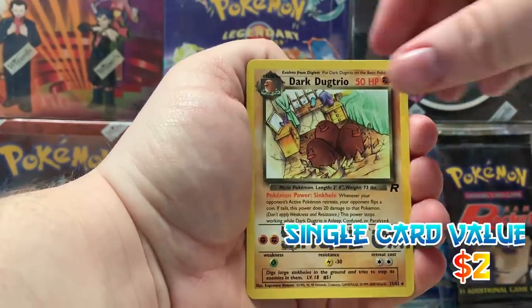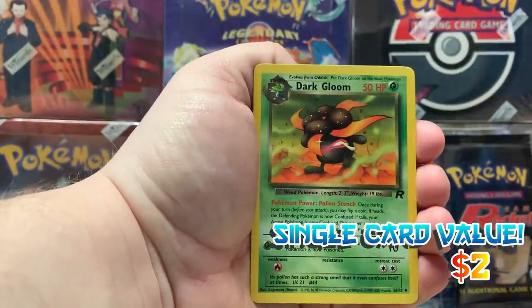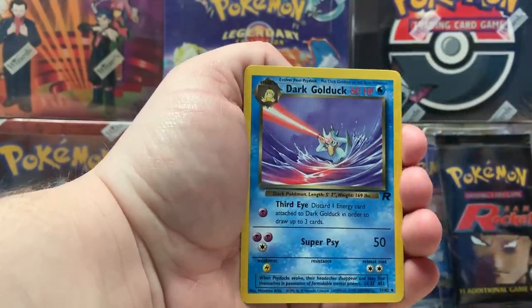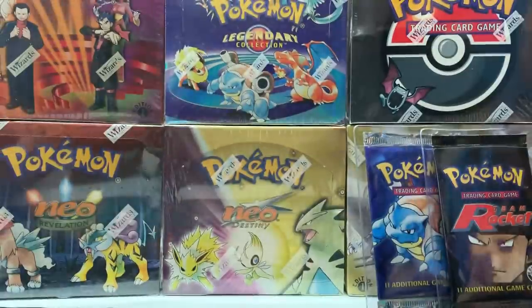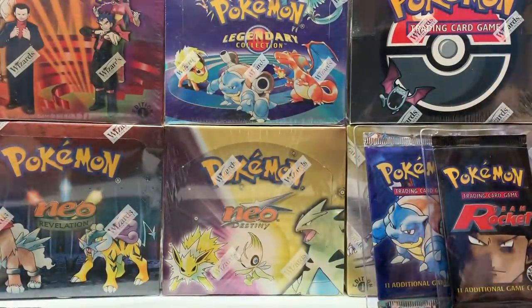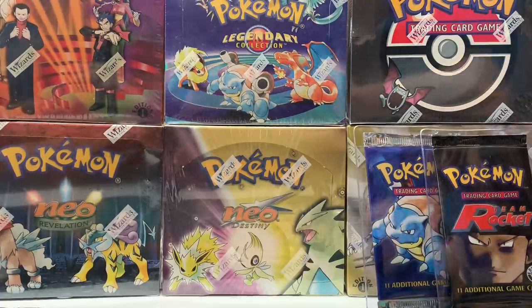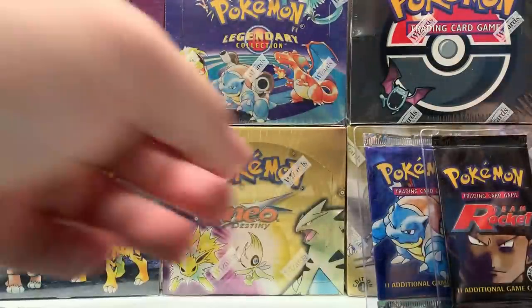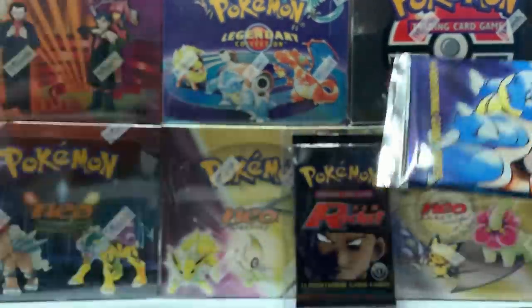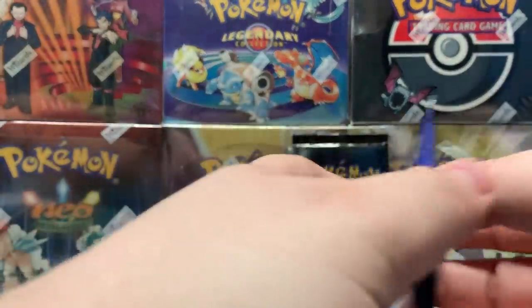Eevee — the rare: Dark Trio, Dark Gloom, Dark Jolteon, that's a pretty good card — and a Dark Golduck! Not bad. We did pull a holographic Dark Charizard from what we thought could have been a light pack, so that's awesome. Let's save that one for last — watch me pull another Dark Charizard, how amazing would that be?